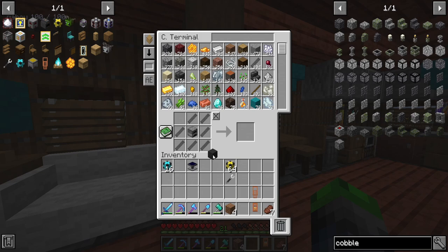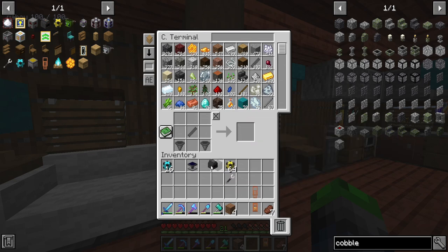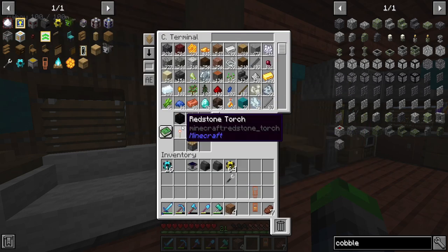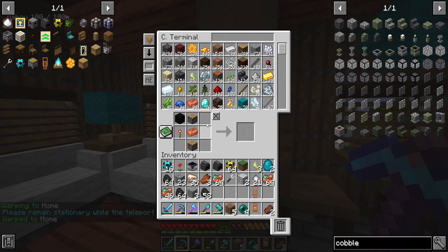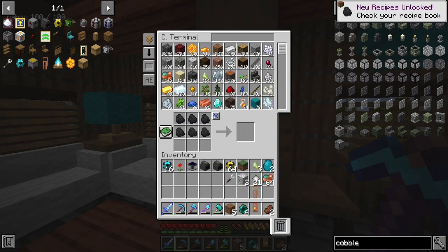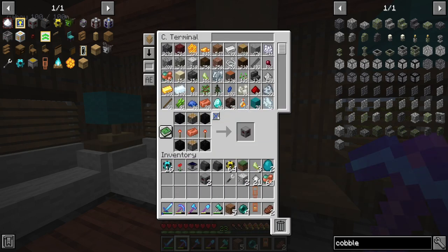We need some blocks of coal, so I need to go mining here real quick. After a brief mining trip, we can go ahead and get some coal blocks made — we got 20 of those. We're out of redstone torch, so we'll make nine of those. Now I believe I already have the productive bees power-touch feed — perfect, so let's go ahead and get this thing set up.